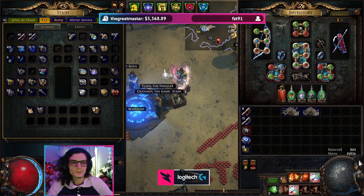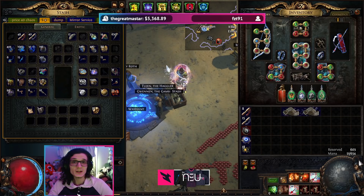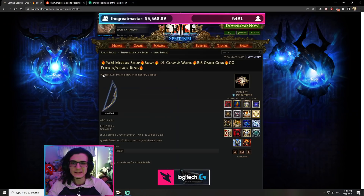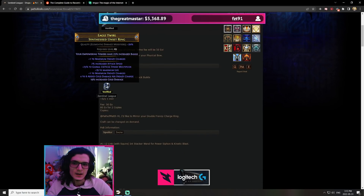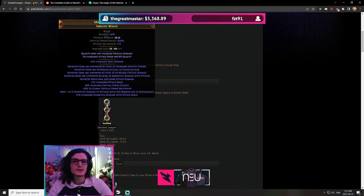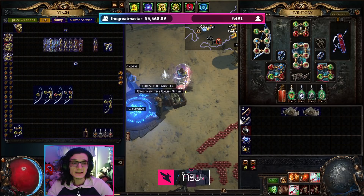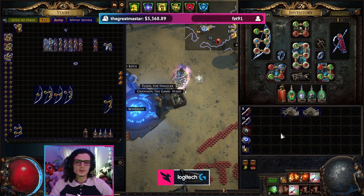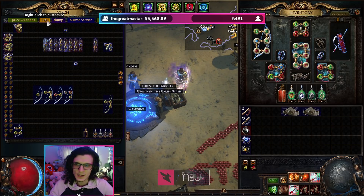In today's video, we're basically going to be going over an intro to crafting with recombinators. This is going to feed into all the different crafting videos coming out after this one — regarding how we crafted every single GG item you can find in the mirror thread. We've crafted the best physical bow, the best Frenzy Charge ring, the 12-link wand, the 12-link claw, and I'm going to make a single video for every single one of those crafts going into the step-by-step.